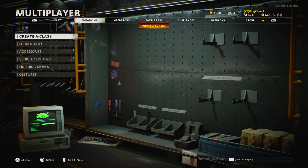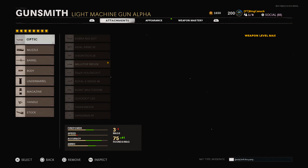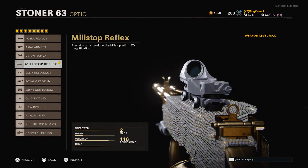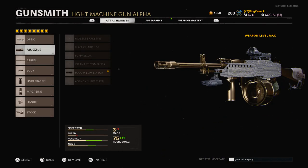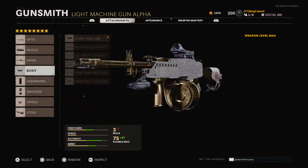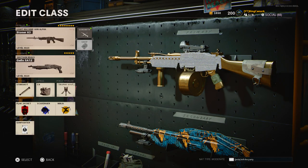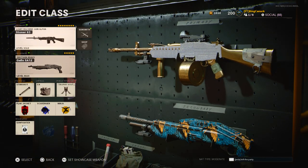Let me show you my class setup really quick for my Stoner — it's a pretty good setup. I use the Millstop Reflex, the SOCOM Eliminator, the Task Force barrel, the Steady Aim laser, the foregrip, the Salvo 125 Round Speed Mag, the Airborne Elastic Wrap, and the Tactical Stock. This gun is actually insanely broken.